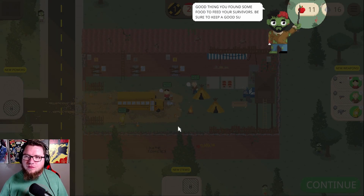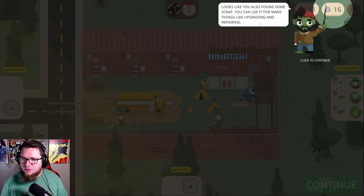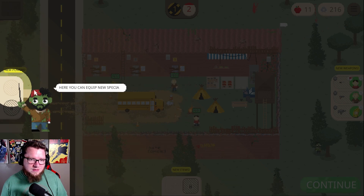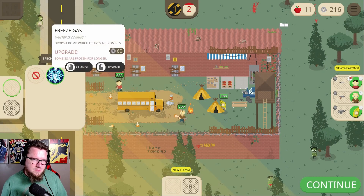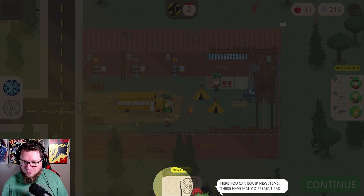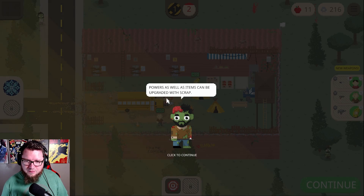Good thing you found some food to feed survivors — be sure to keep a good supply. Right click to spend one food immediately to level up the selected survivor. Looks like you found some scrap — you can use it for upgrading and repairing. Here you can equip special powers — they can be used once a day. We found freeze gas. You can unlock more slots with scrap. Survivors need 25% more range damage. Powers as well as items can be equipped with scrap.